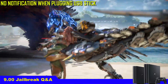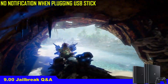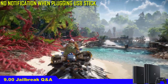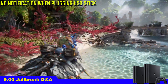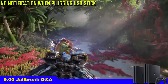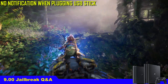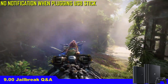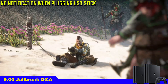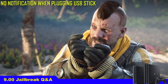Number 11: I flashed the jailbreak image to a USB drive but when I plug it into the PS4, the screen goes black and the PS4 crashes, or I receive no notifications. That's because your USB drive is 3.1. You need to use a USB 2.0 or 3.0 drive. Try different USB sticks and never use 3.1 USB sticks.